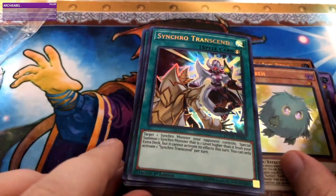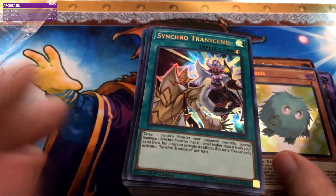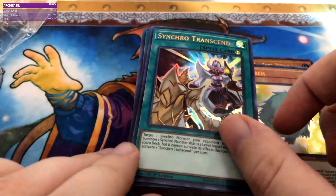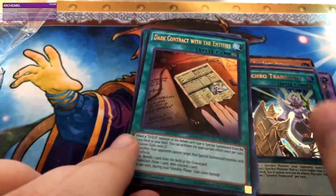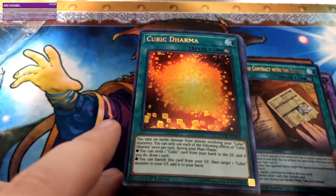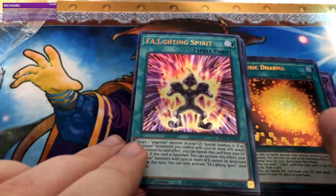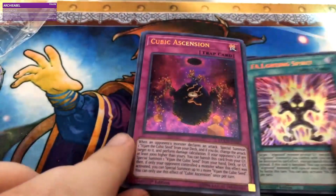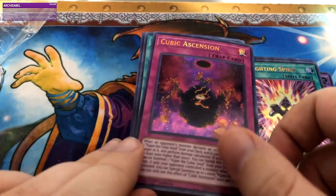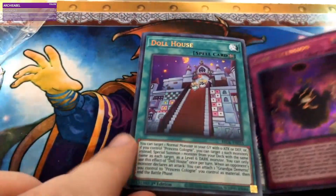Synchro Transcend — target one Synchro Monster your opponent controls, special summon one Synchro Monster that is one level higher from your extra deck but it cannot activate its effects that turn. That's still pretty good. Dark Contract with the Entities — I don't play DDD. Cubic Dharma — more Cubic stuff that I already purchased. Fighting Spirit. Cubic Ascension — I'm gonna be so mad if all the Cubic cards I bought to finish my Cubic deck are in here, so I just wasted my money.